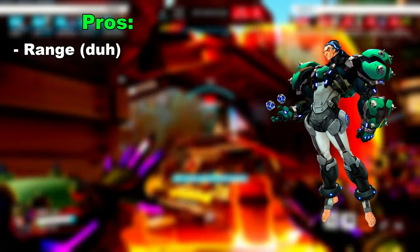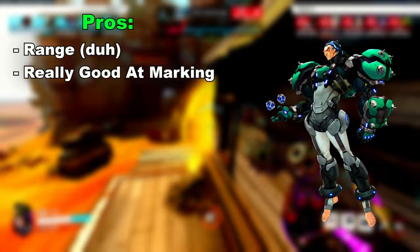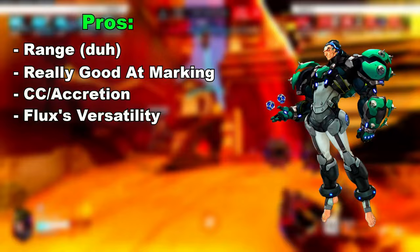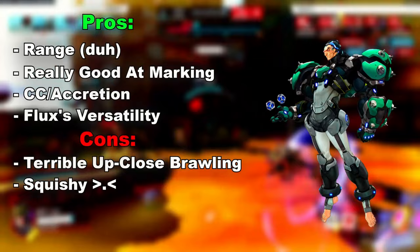Now onto Sigma. His main pro is obviously his range, but really it's marking that Sigma is really good at. If a Sojourn is on high ground with a rail gun, or Ana and Zen are lobbing utility into your team, Sigma has the range with his hyperspheres, his shield, and his grasp to zone that off entirely. The third pro has to be the CC — it's why Orisa and Sigma is such a hard matchup, because Accretion goes through Spearspin. And the last pro is just how good Flux is — it's so flexible. The main con to Sigma is of course his limited AOE close-range brawling capacity. A good Winston bubble or a Reinhardt swinging onto you, or even a smart Ramatra who can bait your rock, can be really tough to deal with.